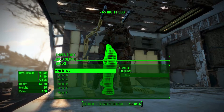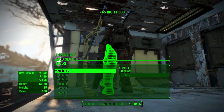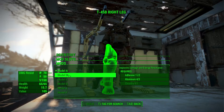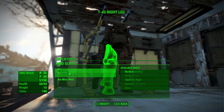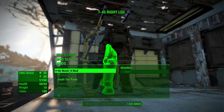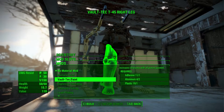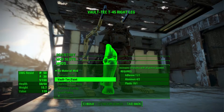I can mod it — it requires nothing. Oh, maybe it already is a Model A. I see — no material mod, Vault-Tec paint. I guess I've already got the no material mod. I could paint it — it increases charisma with all pieces painted.